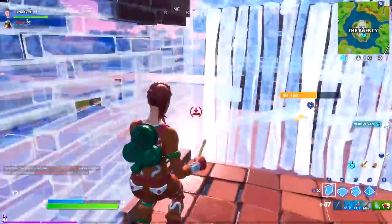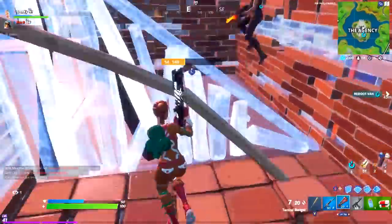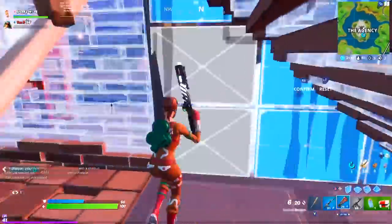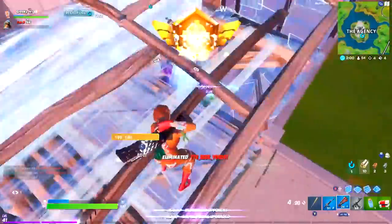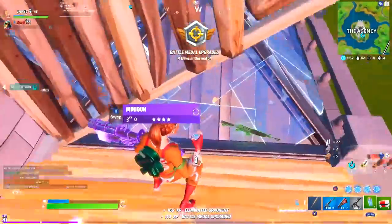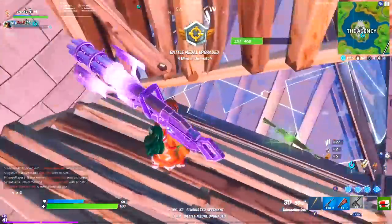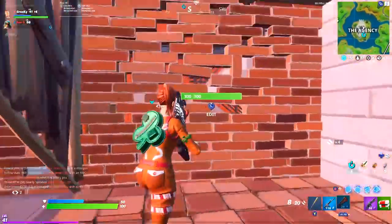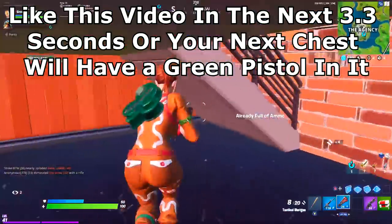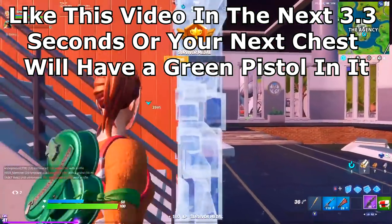Even when box fighting in low ground was kinda meta back in chapter 2 season 1, since it's so difficult to edit really quickly on console, being on the defensive end of a box fight was still a situation I recommended avoiding whenever possible. But now, unless you have really good mechanics, being in a 1x1 with your opponent at your wall is basically a death sentence.